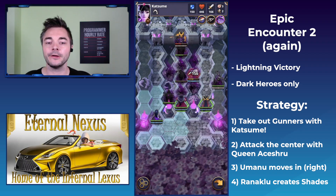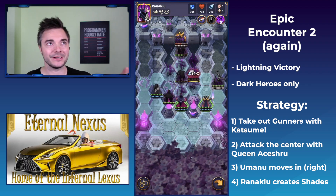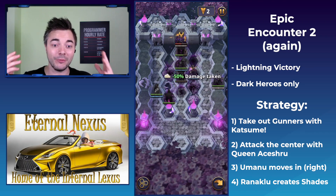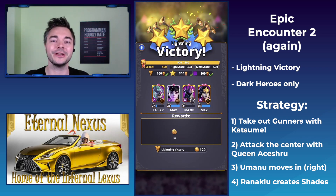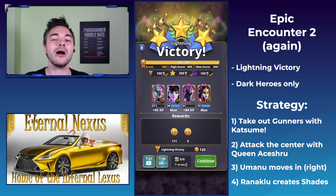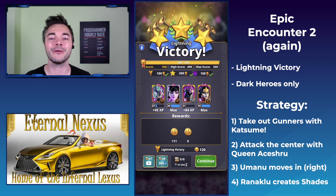Now going in with Umanu, taking a shot at Granny, then Katsume going in. I make a small mistake moving forward with Ranaklou out of the shrub, but in the end it doesn't matter. We get the lightning victory — 500 points. That means we are maxed out in the entire festival. I was able to collect every single point for the first time ever. Super excited about this.